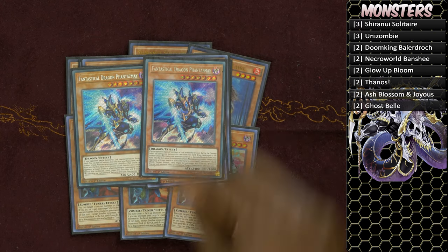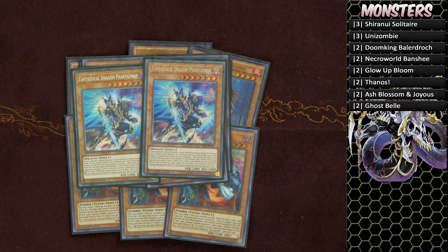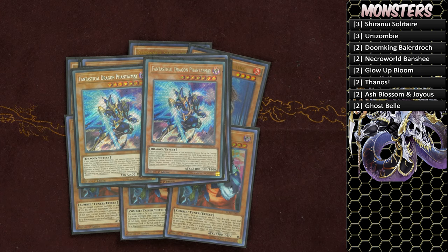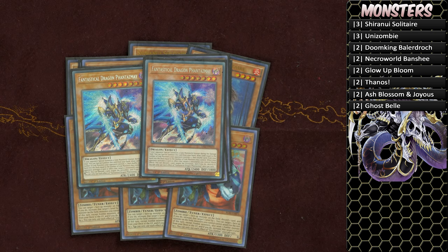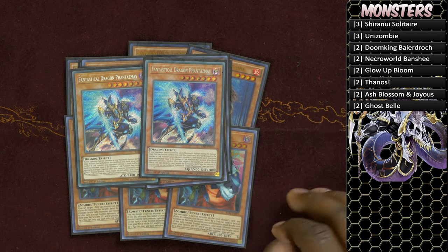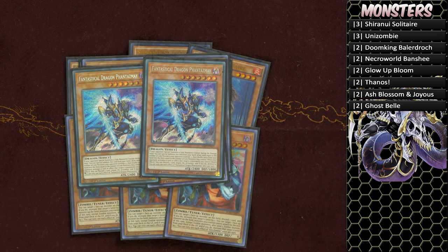We run six hand traps, one of which is expensive — two copies of Fantastical Dragon Phantazmay. From my testing, Phantazmay is probably one of the best hand traps for this deck because it summons itself as a dragon, unless Zombie World is on your field, in which case it summons as a zombie. This deck can sometimes struggle needing multiple monsters to pop off, but Phantazmay helps with bricks by letting you draw and shuffle cards back to get the hand you need.